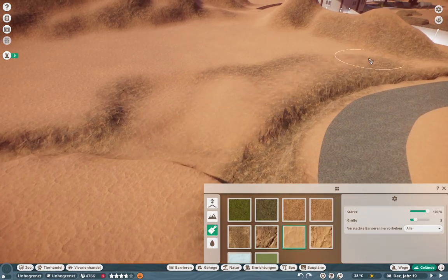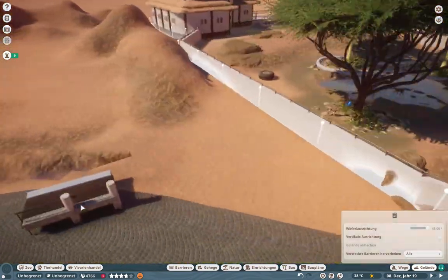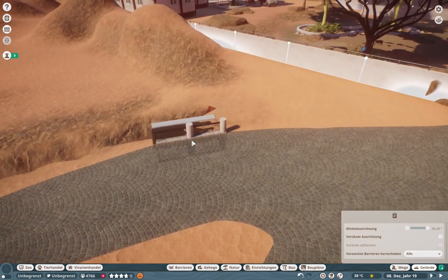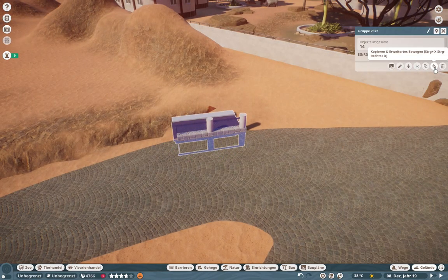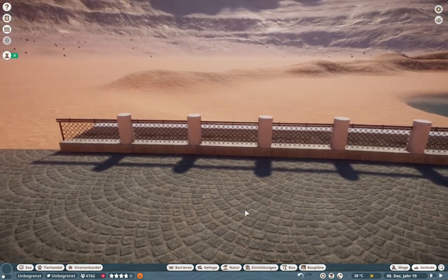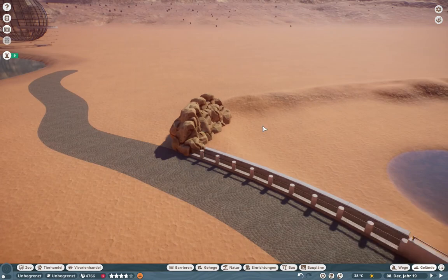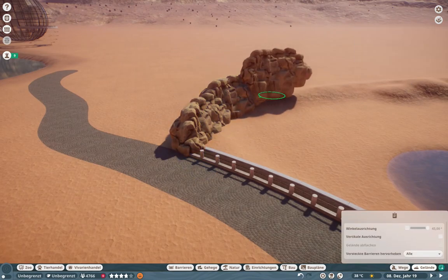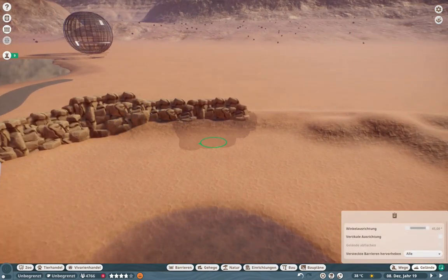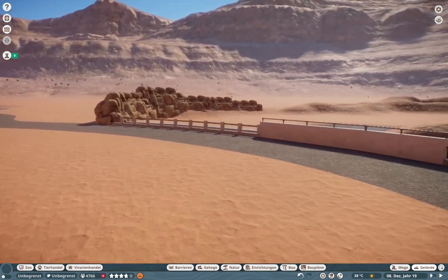Looking at the whole safari zone area, I noticed it's quite a big area. I hope we have enough animals in the game to fill it, because the lake is huge and we're not even halfway to where we want to be. I was also thinking about having another huge savannah area on the other side of the lake where we started with our train station.